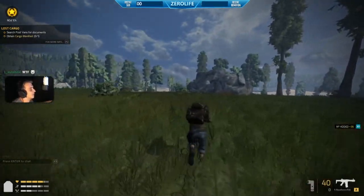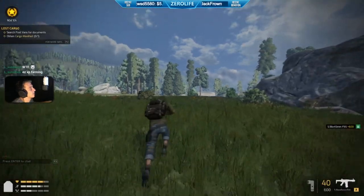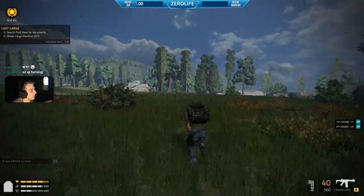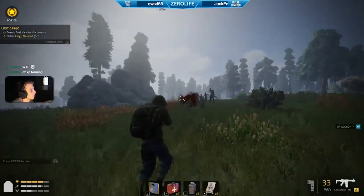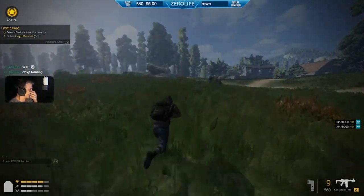Since it's free to play there's no harm in trying it out. All you have to do to enter the giveaway is type in the comments below 'I downloaded Outbreak' — that's all you have to type. Comment on this video saying 'I downloaded Outbreak' and you'll be in for a chance to win. There are five supporter packs to give away, so good luck guys. I hope you liked this video — I'll catch you in the next one, peace out.